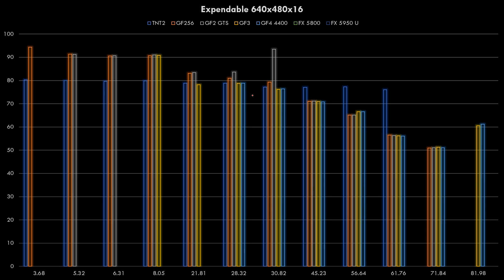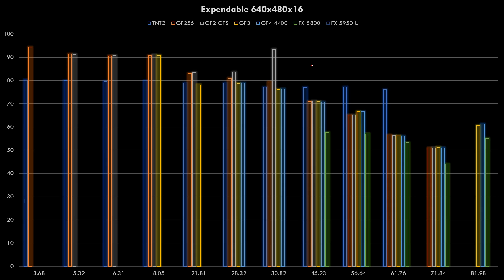The GeForce 4 starts around a decent level and then just goes downhill from there. The FX5800 is even worse - it starts way below everything else and performance keeps diving, though the final driver redeems itself a little bit. The FX5950 Ultra doesn't change the outcome at all. At this resolution and on this machine, the older video cards and the older drivers are definitely the way to go.